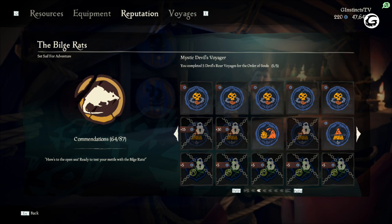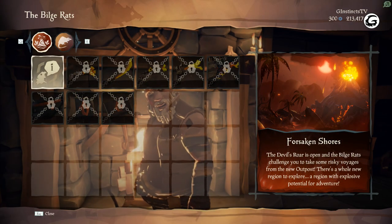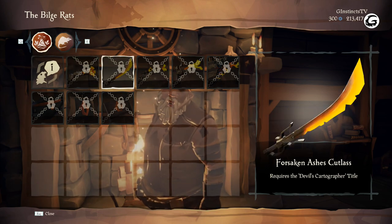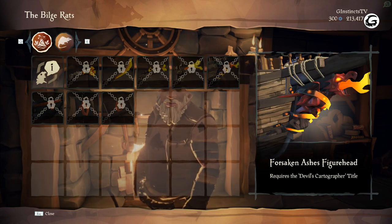Then you have to find five hidden skeleton corpses, and each skeleton corpse is an accommodation that gives you a couple of doubloons. Then you have to do five treasure voyages and five Order of Souls voyages to get your title and to unlock the ability to buy the new Forsaken Ashes set, which you can see right here. You can get the weapons and all the equipment, items, and clothing from the merchants in the outpost located in the Devil's Roar.